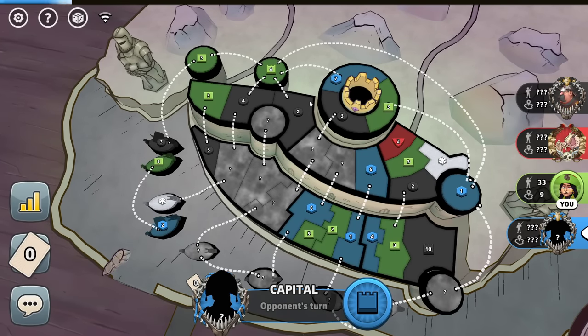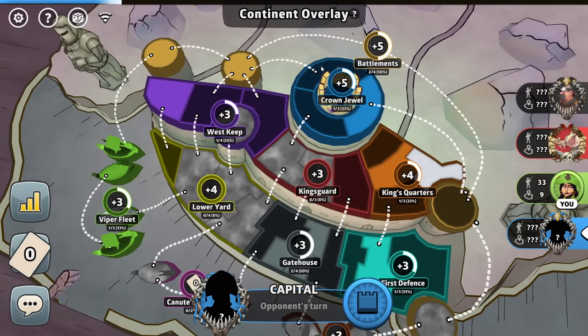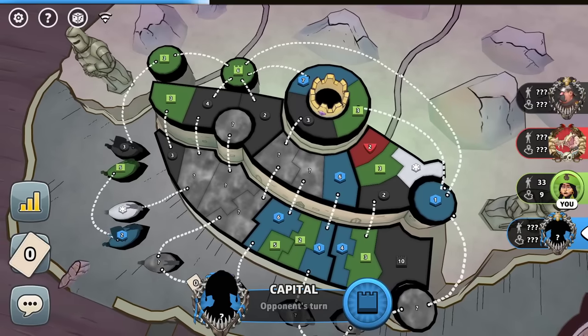What are bonuses? Bonuses are if you hold enough territories in a ring in the region - all of them - you get a bonus. So the crown jewel: if you hold all three of these territories, one, two, three, you'll get plus five troops at the start of your next turn, every turn that you're holding it. So it's very, very good. It's a great one. Increases your troops.